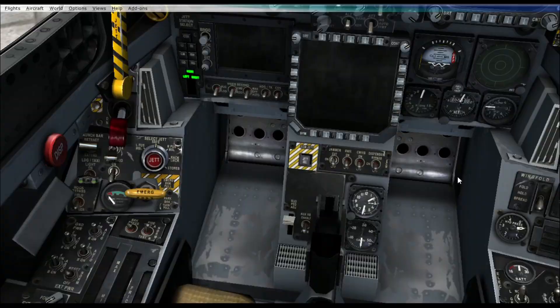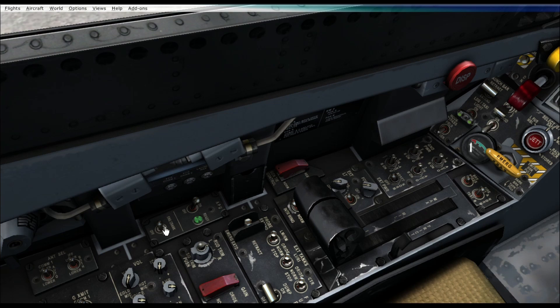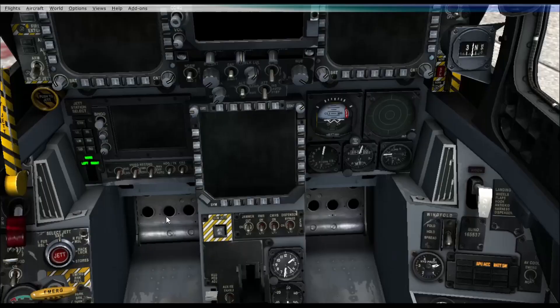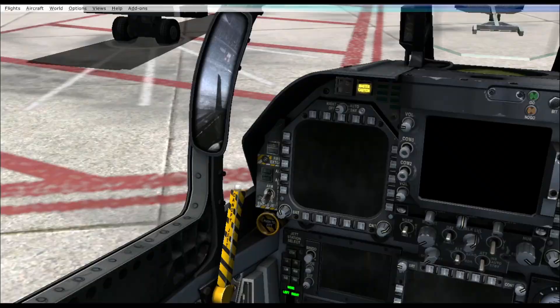Now that we have those switches on, you should see some lights on. Then we're going to click the APU power on, then select right. You're going to hear that little startup sound, and then I'll skip to when that turns on.